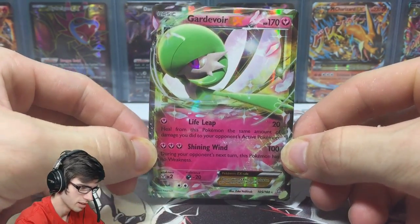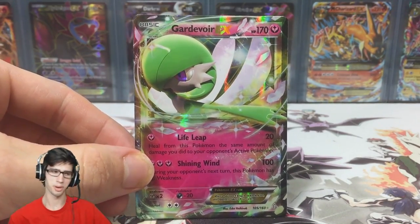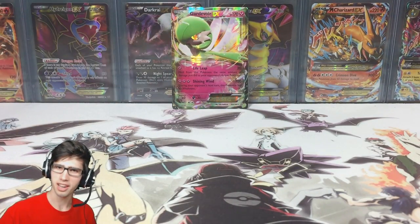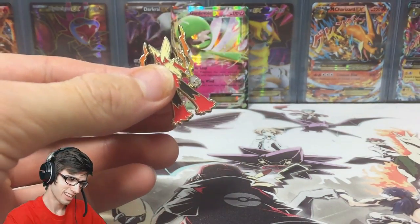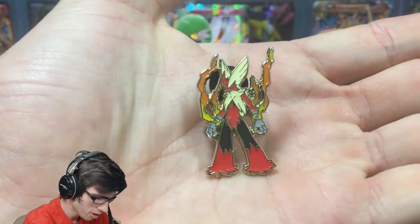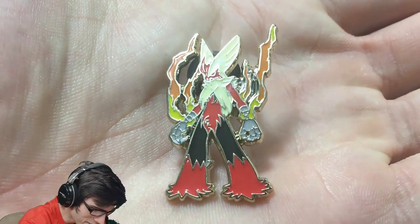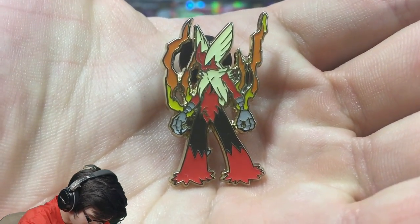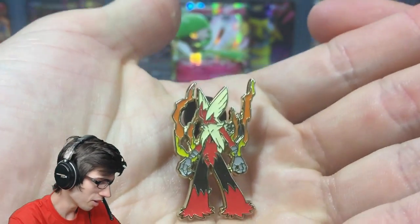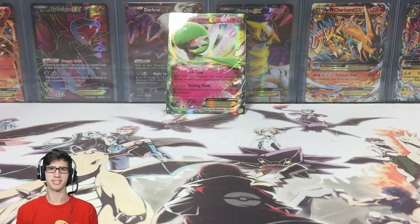To recap: we didn't get any reverse rares, we just managed to get the Gardevoir EX which is a nice pull. We didn't even check the pin — here it is. I'm sorry everyone — the pin is so good, I can't believe I forgot to show it off. It's just got the gold background and it looks amazing. Let me know in the comments what you think of the pin and the Gardevoir EX. Hope you enjoyed today's opening — I'll see you in my next one, thanks for watching, peace!